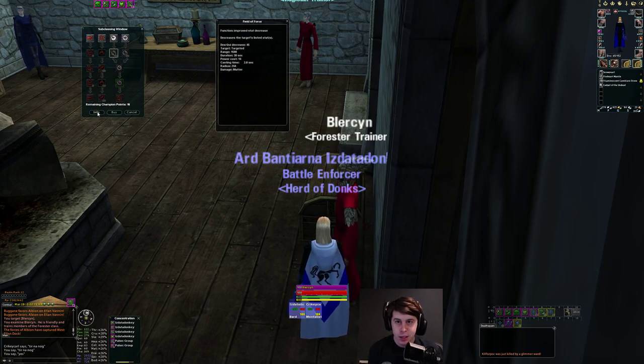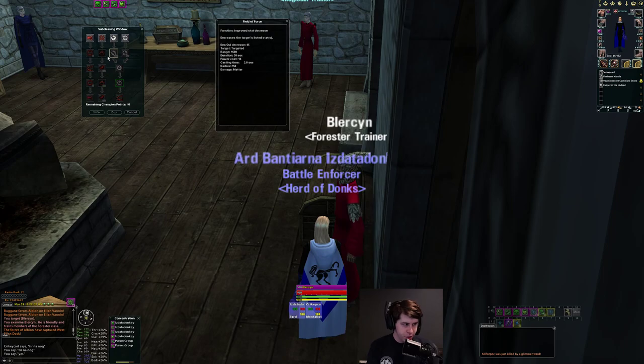Going through this line, we have a dex/quickness debuff — castable, only lasts 30 seconds, but it is AoE at 250 radius. These might be used on things like scalds or minstrels in a solo game, where you instant-mez a target and then use spells like these to debuff them — stat debuffs don't break mez. Then a base strength debuff lasting a minute, and a strength/con debuff that's also AoE but only lasts 30 seconds. Values are 45 and 30 respectively — not super huge — all with 2-second cast times.